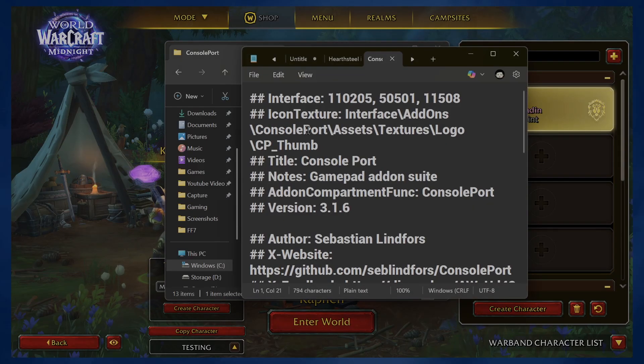Then go down to the file that says ConsolePort.toc and open this up in Notepad. At the top you will see it says 'Interface' and then three numbers — this represents the three World of Warcraft clients. As of right now, this is updated to 11 to 5, and that's the number you should see. What you're going to want to do is change it to 12000.